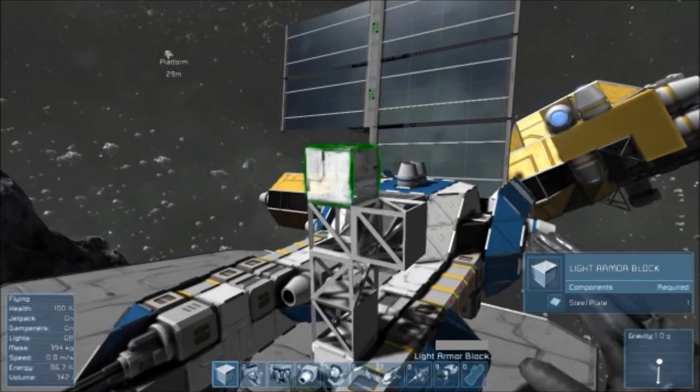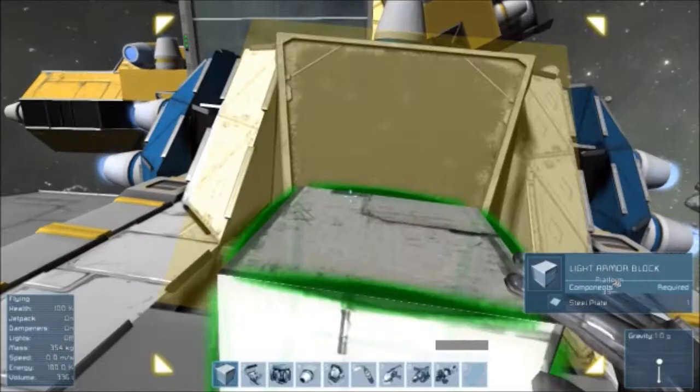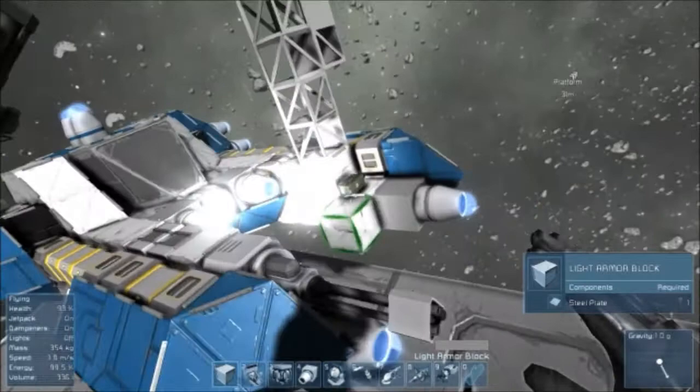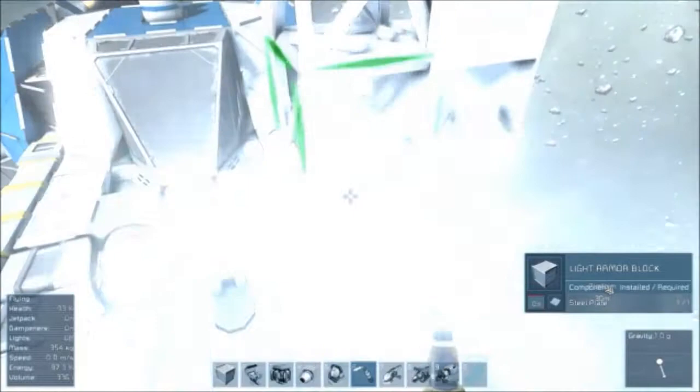Why are there missiles laying on the floor? Because I took apart the ship thing. I need to turn dampeners on. There we go. This should make this a little bit easier. Exit. Now I'm gonna show you guys what to do if you accidentally destroy your mining ship. And don't run into thrusters, cause that's a bad idea.